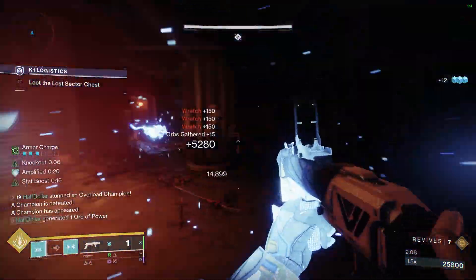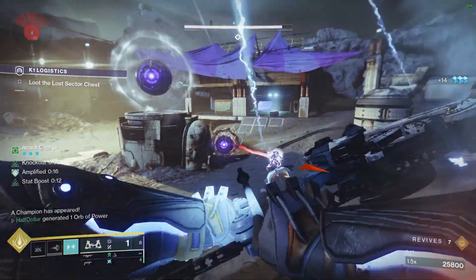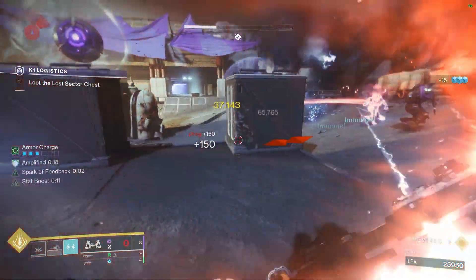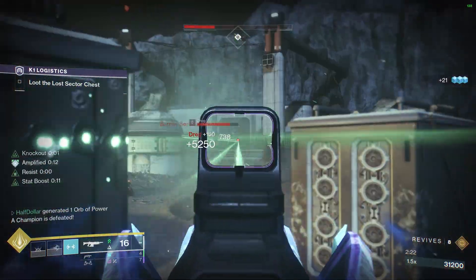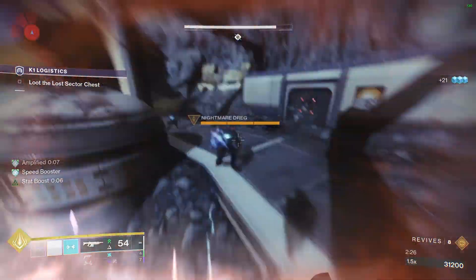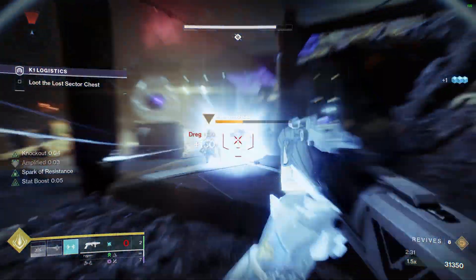In the final boss room, there is a Barrier Champion. When you kill the Barrier Champion, two Nightmares will spawn. Kill both of the Nightmares and the shield on the boss will drop. All you have to do from there is kill the boss. Overall, it's a decently short Lost Sector, although it is one of the longer ones. But with practice, you can cut your time down to the 3-4 minute range, making it okay to farm, but not something I'd suggest grinding heavily.